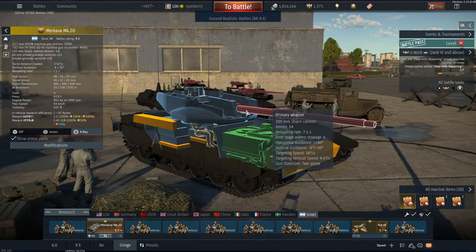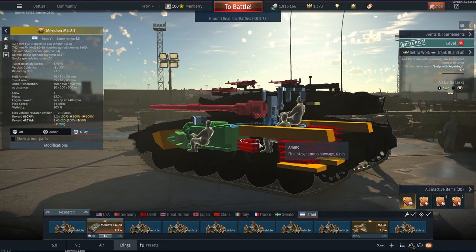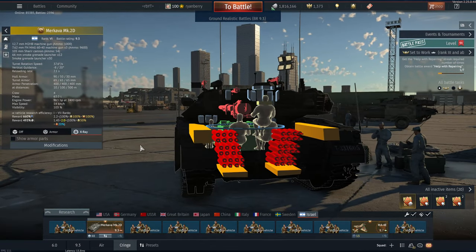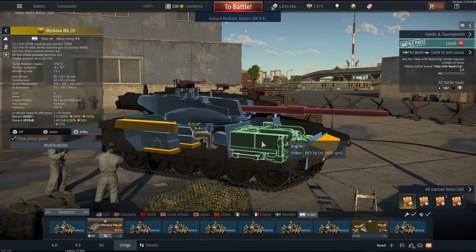This Merkava has a pretty standard 105mm gun with a 7.1 second expert crew reload. When you turn off 'show armor parts' in X-ray view, you can see it has a six-round first stage ammo rack, which is pretty small — but the buff to replenishment time recently kind of negates that. It also uniquely has all rounds stored in protected compartments in the back. I personally like to take 27 rounds because that fills up the entire right side ammo rack with none in the left.